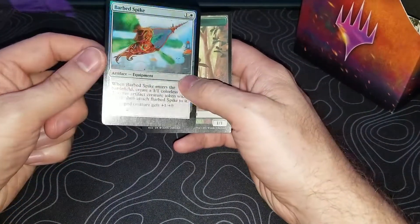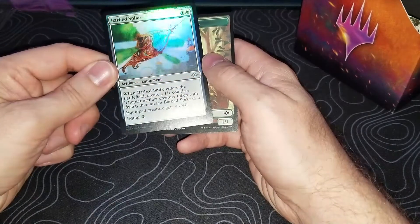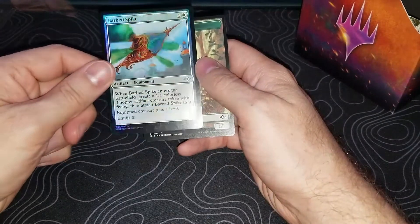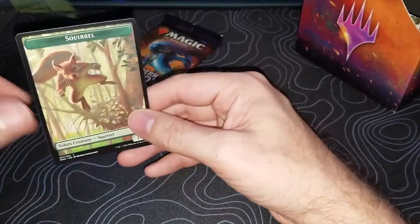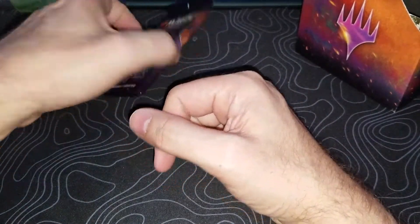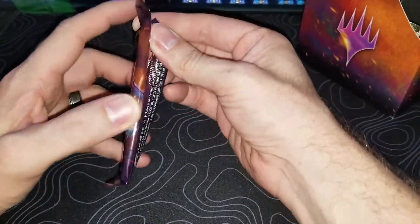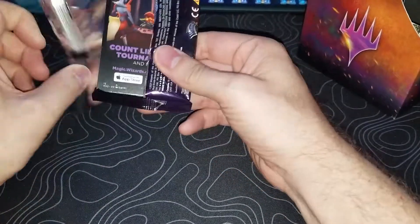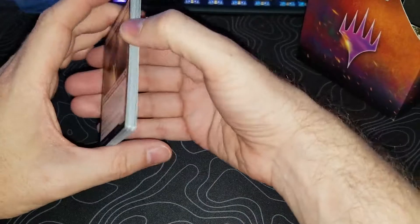Barb Spike — I think I got one of these already for Cube, because I think it's pretty good in Cube. It's a good equipment and it just comes with a body, so it's fine. It's a one-mana white, seems good, it's shiny. And another Squirrel token. Is this the last pack? Well, we got one fetch, we got some other pretty decent cards, we got a Cubeable Barb Spike. Let's see what we can get in this last pack.